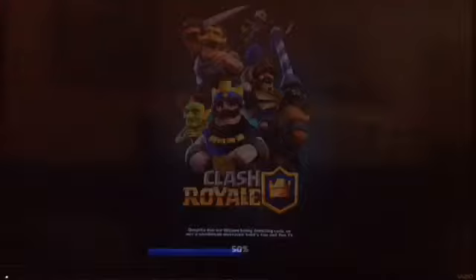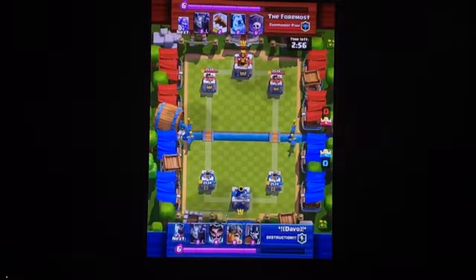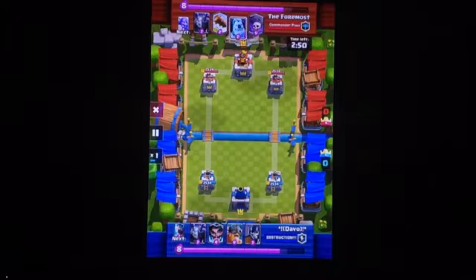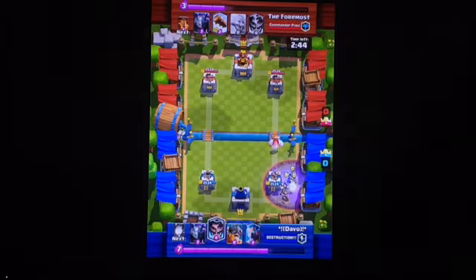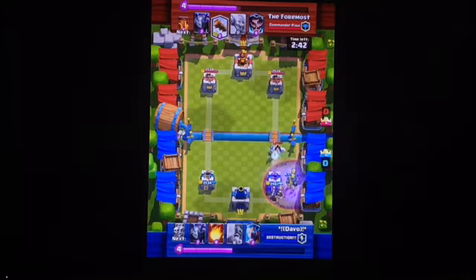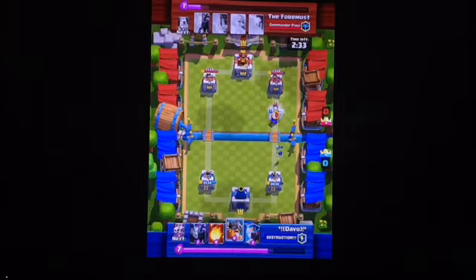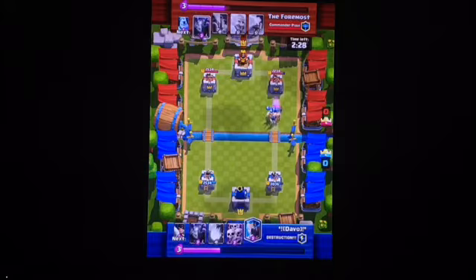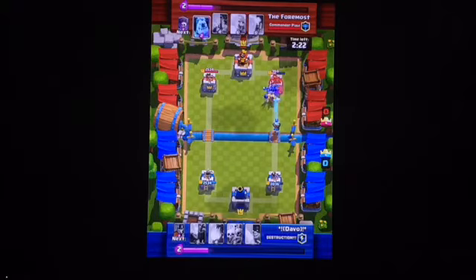We're going into the next battle here. This is against Foremost. He has an Ice Golem Graveyard deck — that's been pretty popular right now for pushing, because the Ice Golem tanks for the graveyard. I put guards down for defense and Electro Wizard. He logs — he misses the E-Wiz, hits the guards, but it doesn't matter. I drop my Elite Barbarians. Watch the work they do on the tower. And I dropped an Ice Wizard to slow down the Mega Minion.